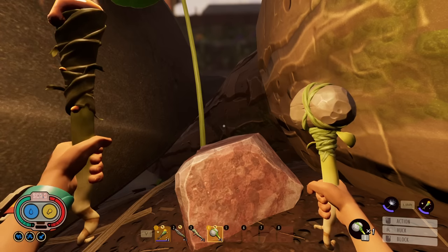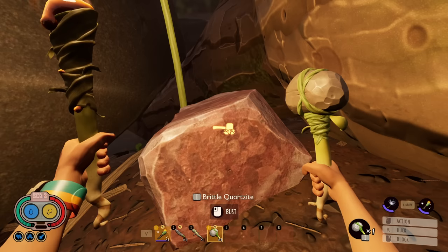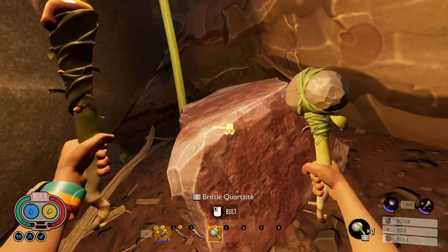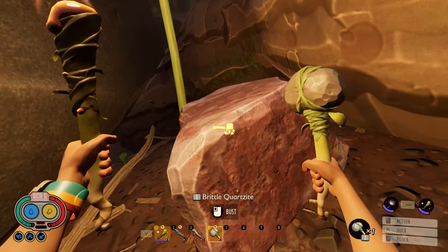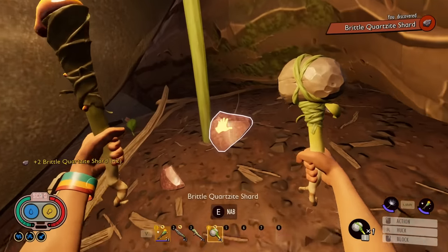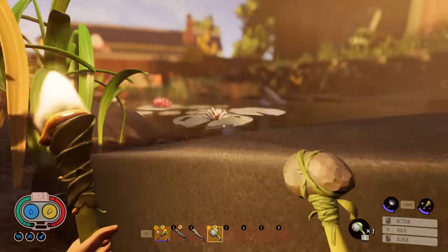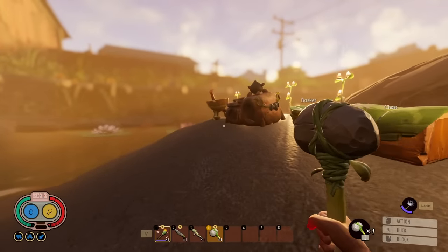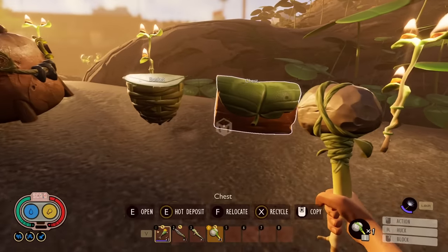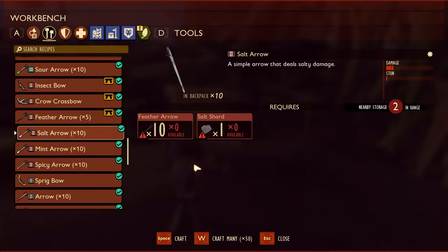The seventh thing Grounded doesn't tell you but should is that marble and quartzite stones found around the map do not respawn. In early access, quartzite stones used to respawn every couple of in-game days as an infinite resource. But the new brittle, sturdy, and supreme quartzite and marble stones are one-time only. You can later unlock the ability to craft these shards using bug parts, but early on you'll want to be cautious about what you upgrade so you don't burn through them and have to grind bug parts to upgrade future armors and weapons.